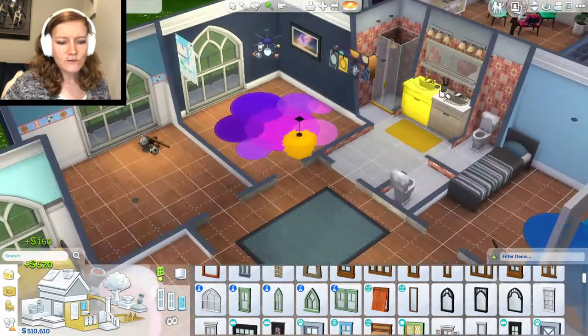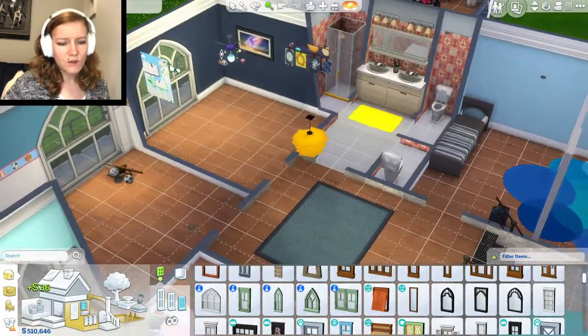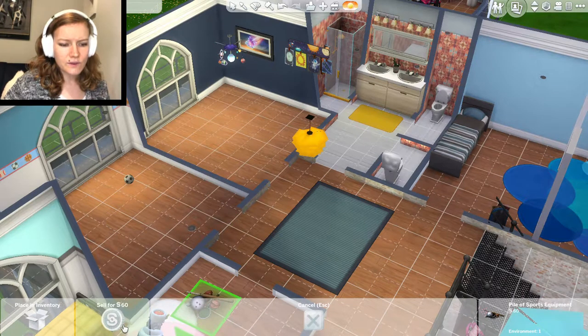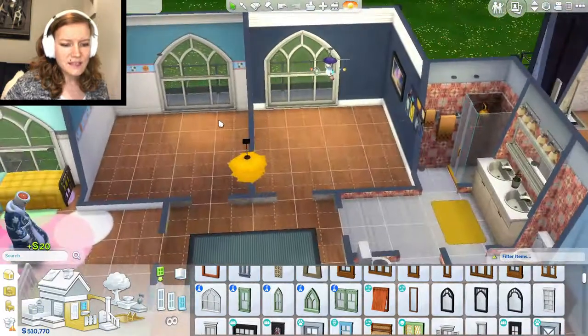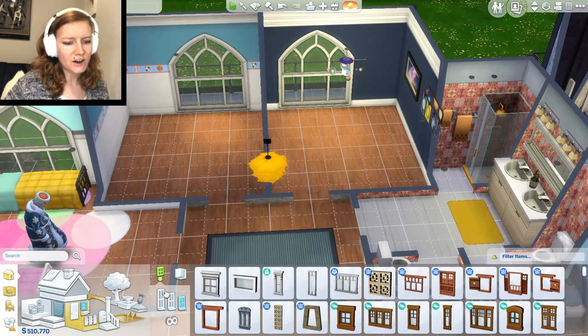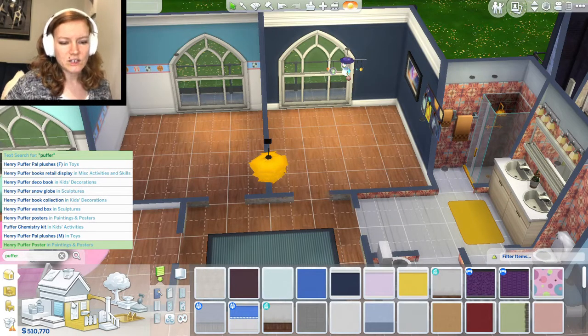Since we have so many rooms upstairs — like four bedrooms — and we only have two kids at the moment because the toddlers are downstairs, we'll give Hermione and Neville each their own room so they can have their own space and personality. I kind of like the space theme in this room. I feel like that could be cool for Hermione — she seems like she might be a little into space. And they are magic, which I feel like, you know, stars and stuff — magic, right.